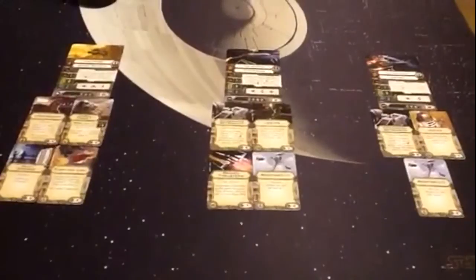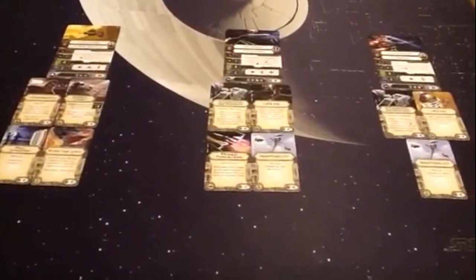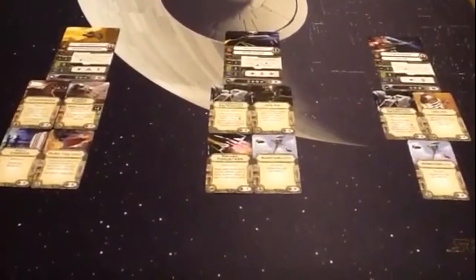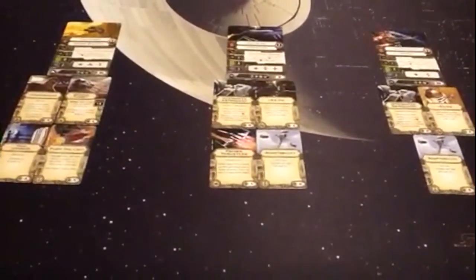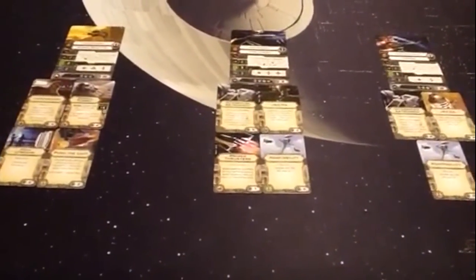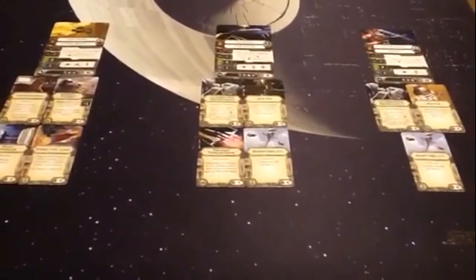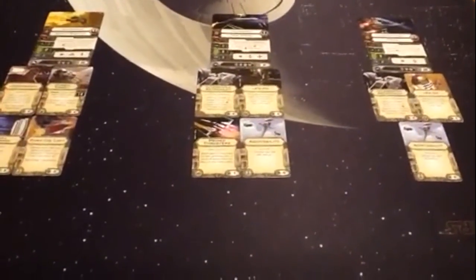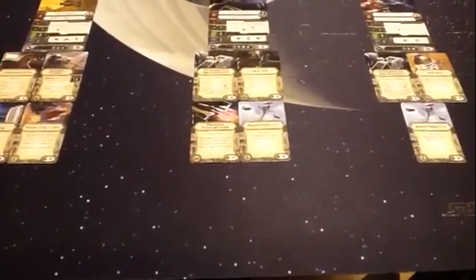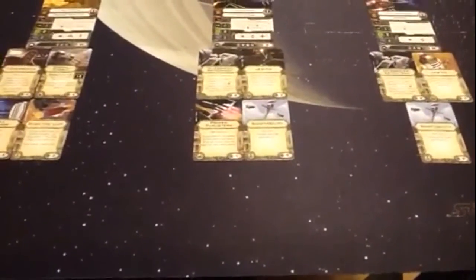Looking at the overall build, Poe and Luke are both able to recover shields as long as you do their appropriate actions, and Ezra can get back one hit point and recover a shield after activating Chewbacca. It's a very tough, tanky build with lots of hit points — should be a lot of fun. Let me know what you think in the comments, thumbs up or thumbs down, and any changes you'd make.